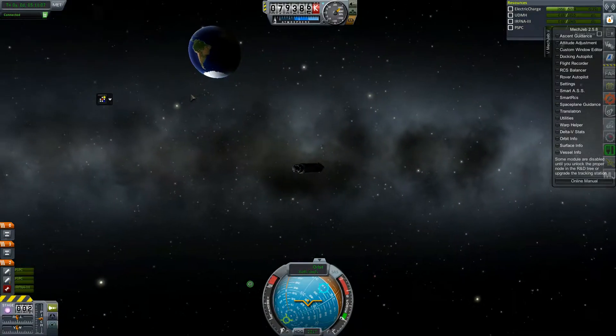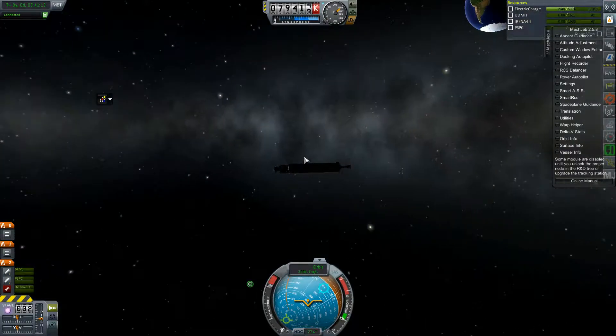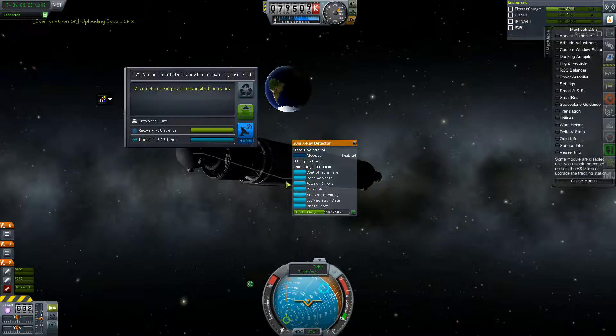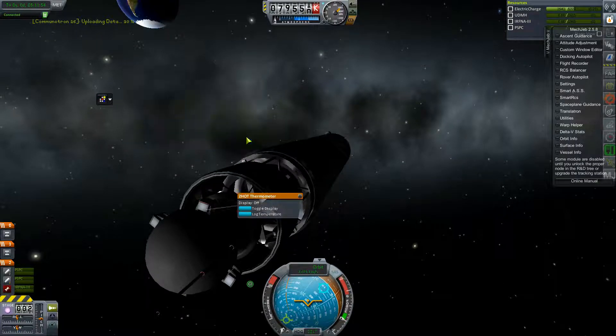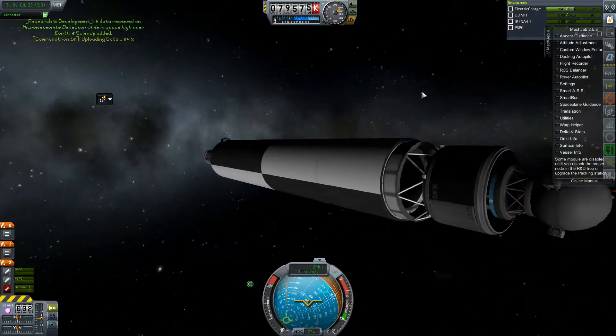We've now reached almost 80 million kilometers above Earth. Looking at the science experiments, we are now situated in space high above Earth, which is a good thing because our battery is going to run out quite soon. I don't think the battery will last long enough to gather data from interplanetary space, but we definitely have got some data here. I'm going to start transmitting — telemetry, temperature, and we collected the radiation data.